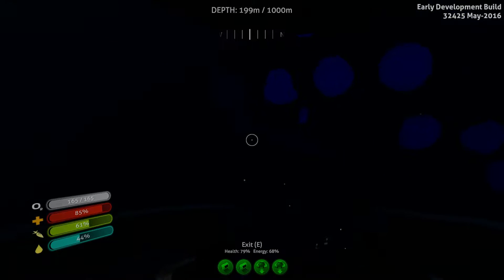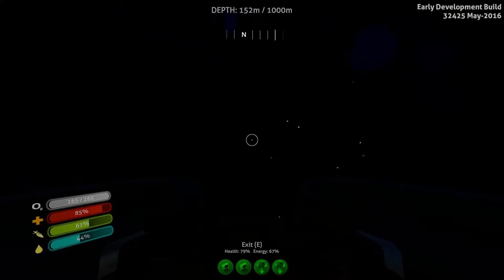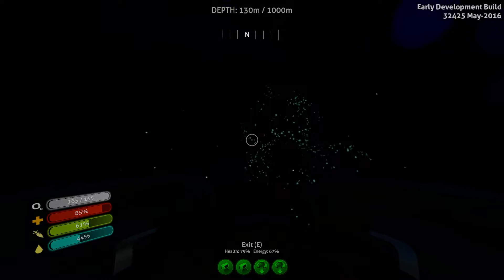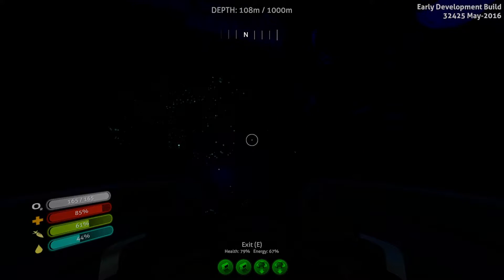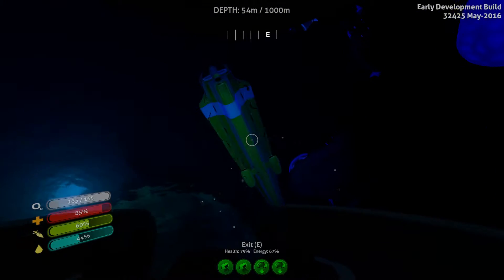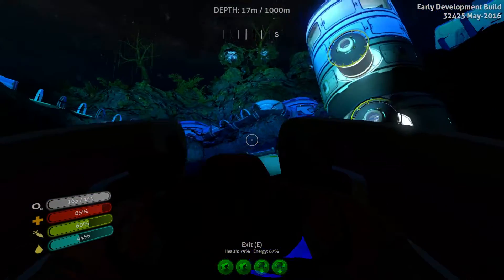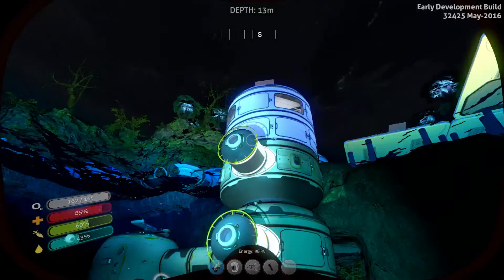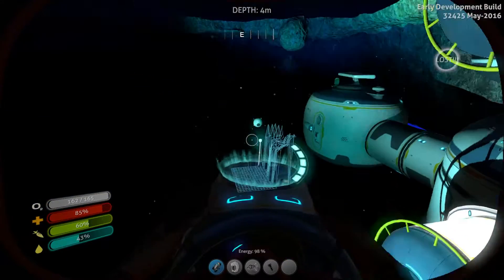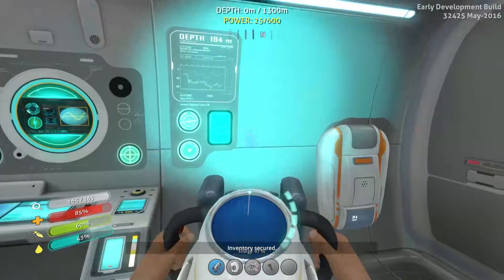I looked it up — the lead plate is a material used to create a radiation suit and the nuclear reactor. Lead can be found as a rare drop from limestone outcrops. Really?! And this is basalt down here — we're in the wrong bloody place. We need to go into the shallows, but even then it's a rare drop. New plan: if I grab some glass and a piece of titanium, make a hatch, and put the hatch onto the scanner room in an area where I know limestone outcrops are — which are just the little material clumps you break to get stuff — that could work.